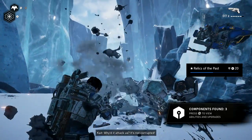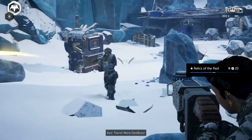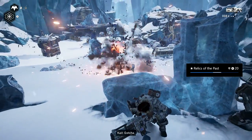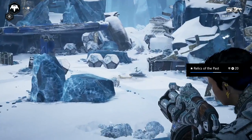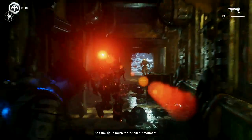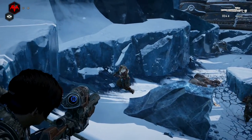A relic weapon is a special variant of a normal weapon that is usually better in some way and also has a special skin to it. There are a couple of reasons you may want to grab some of these relic weapons during a playthrough. One of them is obviously that these weapons are going to be better than the default variant, so it could make your playthrough a little bit easier if you're playing on a harder difficulty. They're also very fun to use in certain cases and there's also some achievements tied to them. You'll get an achievement for getting a kill with every relic weapon, as well as an achievement if you have a relic weapon in every slot of your inventory.